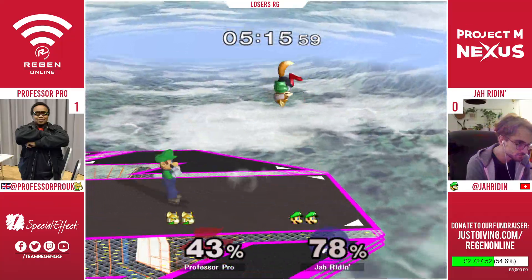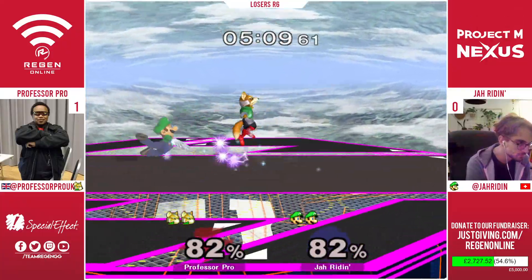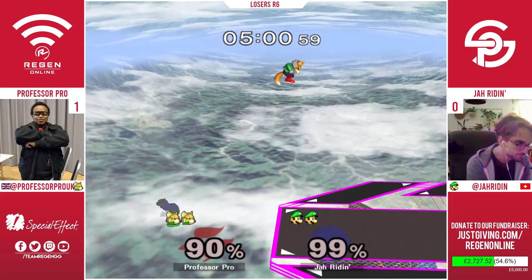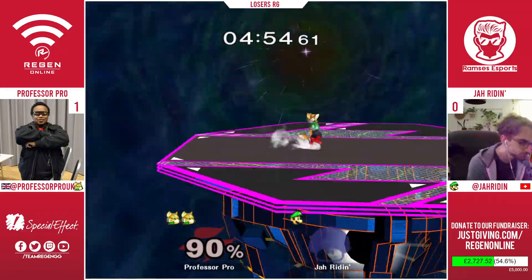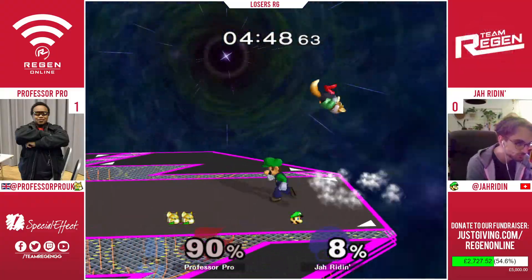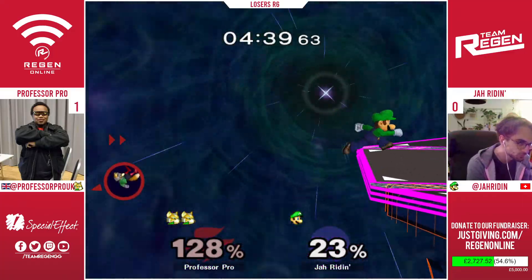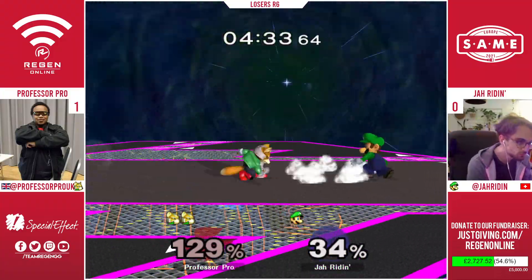Prof staying composed and patient, knowing he has a lead and doesn't want to throw it away. But Jar Raiden gets a grab — this could be the start of Jar Raiden's comeback. That was a great forward tilt to mess up the tech Professor Pro was lining up. Prof is staying nicely spaced away from the shield, trying to catch Luigi moving in rather than pressuring the shield. I like the forward throw decision from Professor Pro — opting for forward throw into shine to get an edge guard situation going versus Jar Raiden. Professor Pro really understands that he has to get Luigi out toward the edge of stage, as his strength in this matchup is his ability to edge guard Luigi consistently.